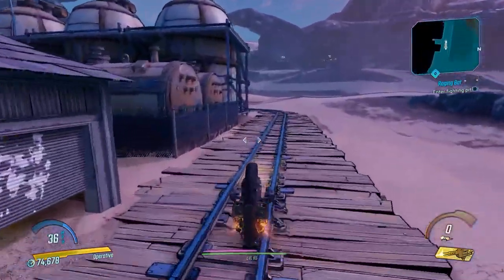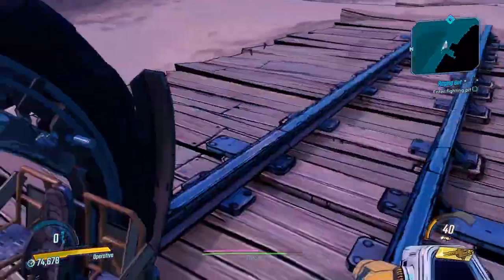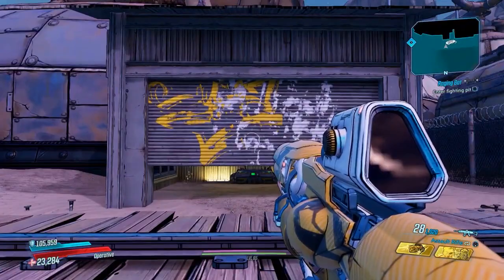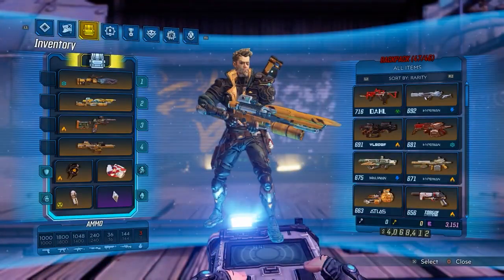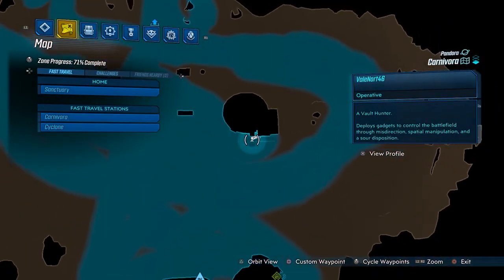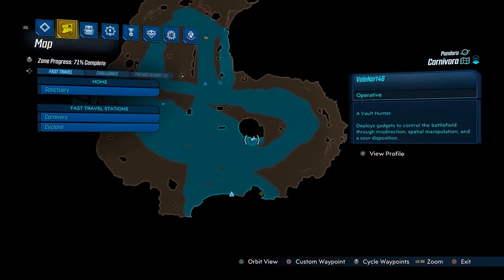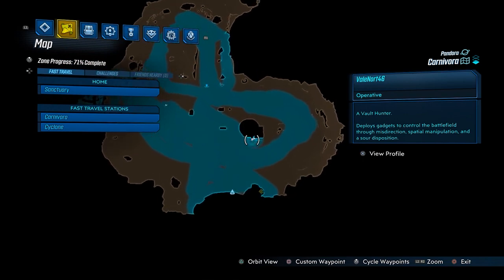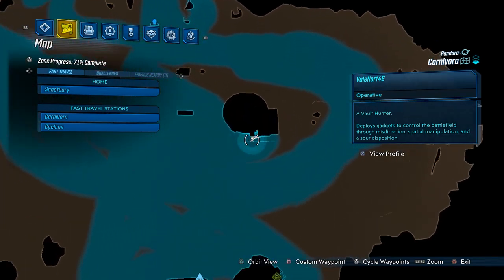Thankfully this is not that hard, as I found a location on the Carnivora map located on Pandora that can quickly and easily be accessed, done without having to fight your way through enemies, and can have up to three piles to destroy each run. You want to fast travel to Carnivora and make your way to the giant open area section, then head to the center of the map as shown in the footage.